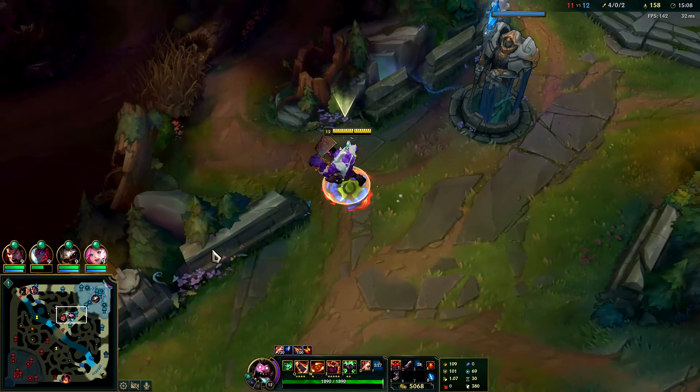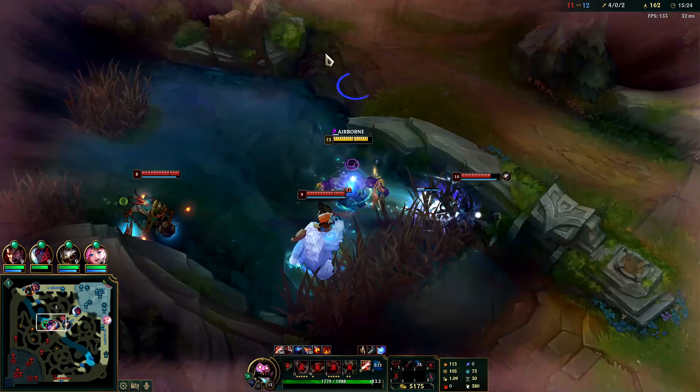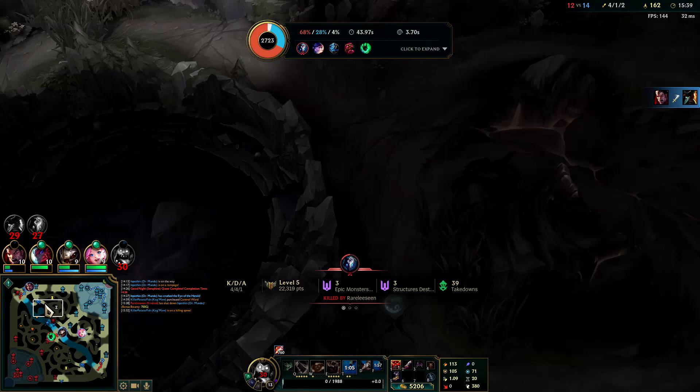Mundo is so much fun when people try to fight you when you have D Blade at level 4 on Scuttle. When they don't, the games take much longer, because literally no champion can solo him when he's level 4, double buffs.